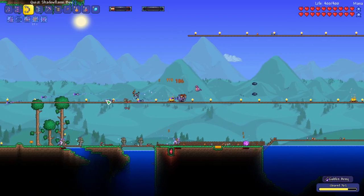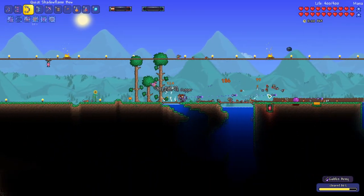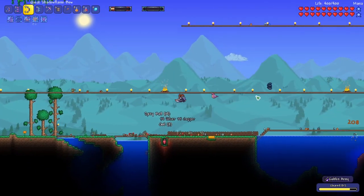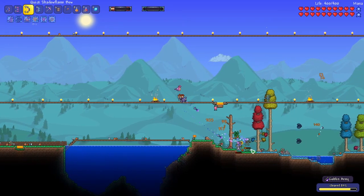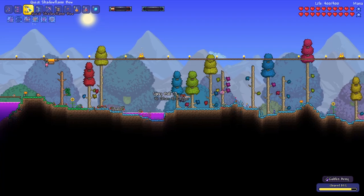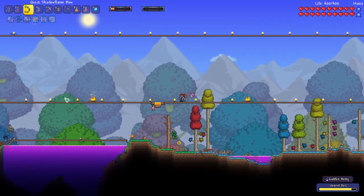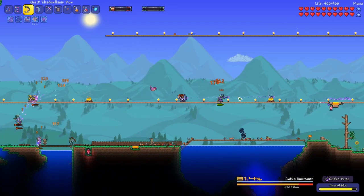Here we go with our Shadowflame bow. I think it's actually doing more damage than our Lunarian bow, even though it might be a little bit slower. Although it's pretty fast too, so this might be our new bow for a while. This is not actually rolled to Unreal, so once we get it with a proper roll it should be doing pretty good damage.